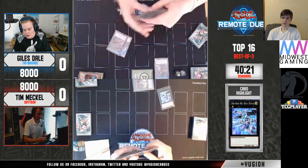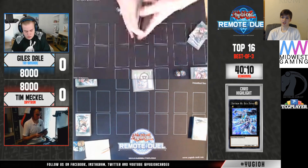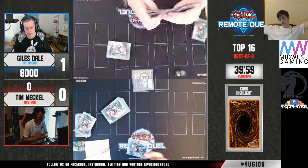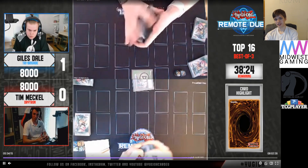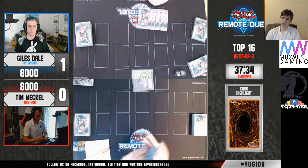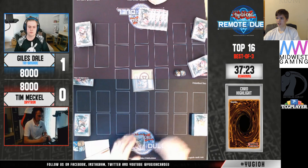Drytron admitted defeat there. I would have waited for them to add it, because they already went through two Fractals and used Desires. Maybe they banished one and just flipped Tanky immediately. Why didn't Drytron wait? We will never know — we will simply never know. Unfortunate. I wait there — I wait the extra five seconds. Once they add Fractal, fair enough, admit defeat. But until they add that Fractal, after already going through two and activating Desires, you kind of just hope they mess up.